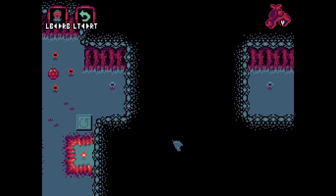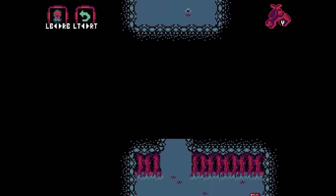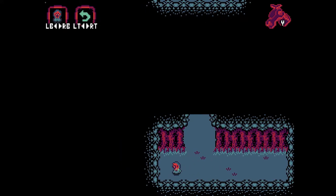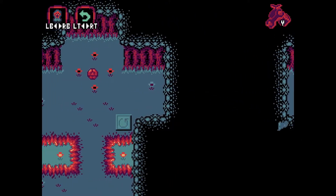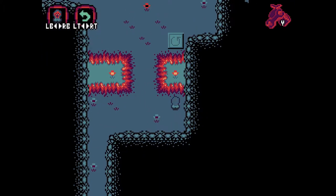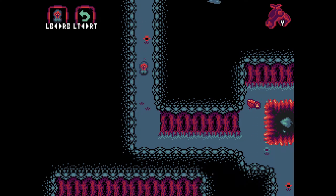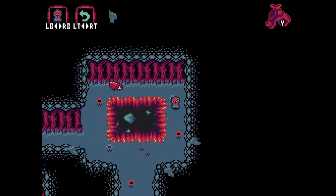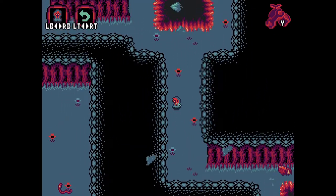Oh, so there's a secret path here. Stupid game — don't just add random secret paths without giving me a hint. A shuriken — nice. Yeah, there's definitely no hint that there's a secret path there. I really don't feel like exploring the game just hugging walls all the time — it's a really annoying way to play a game. Because then I end up walking like this all the time. Like, what's the point?